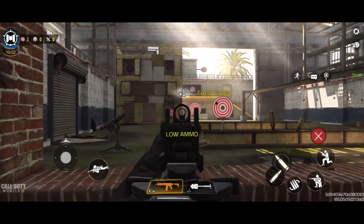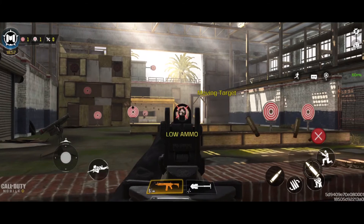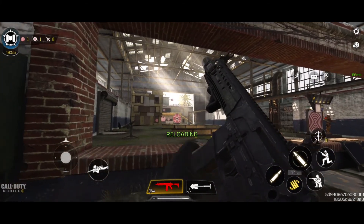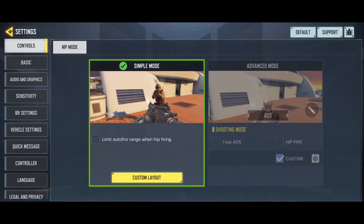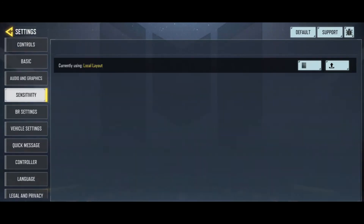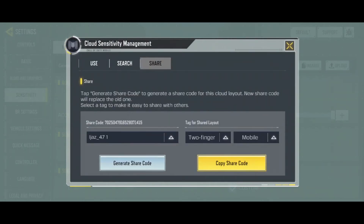For hip fire control, the sensitivity works perfect. You can try this for yourself. Let me show the share code really quick — this is the loadout. You can generate the code and try it out for yourself.